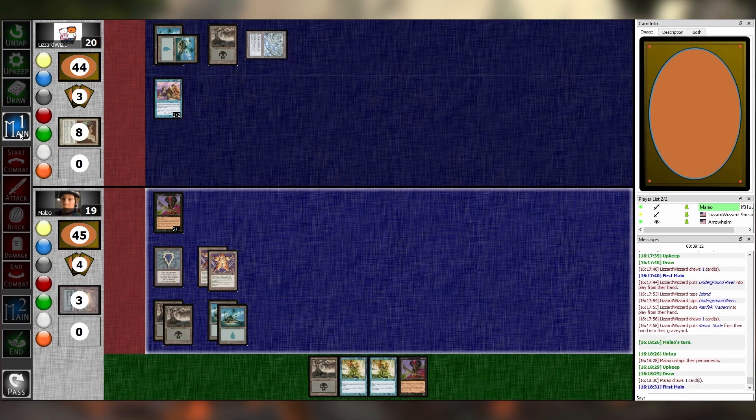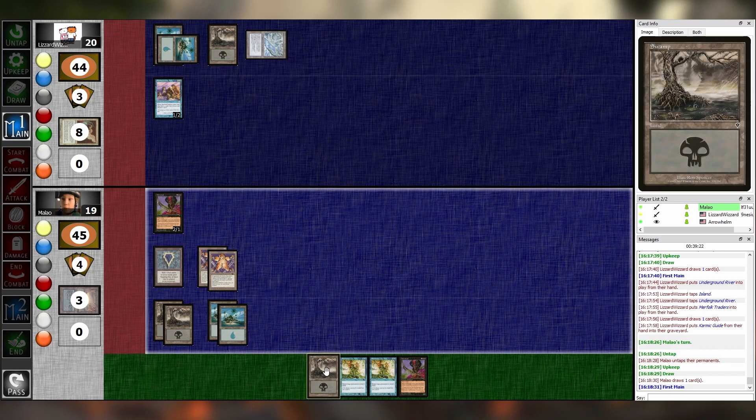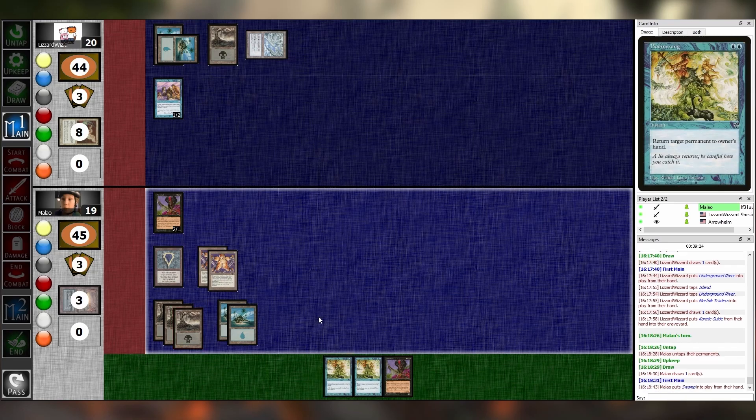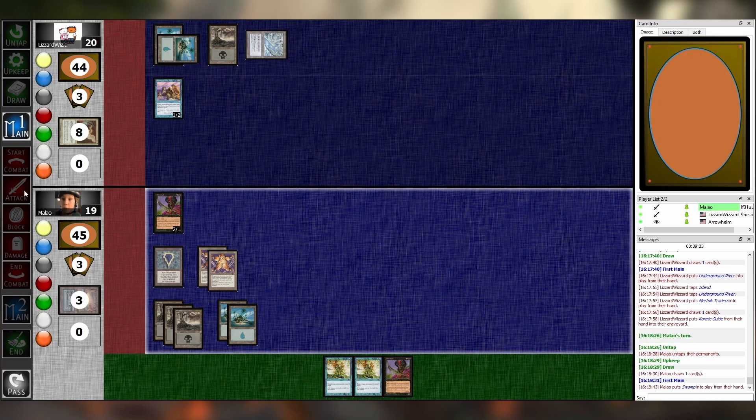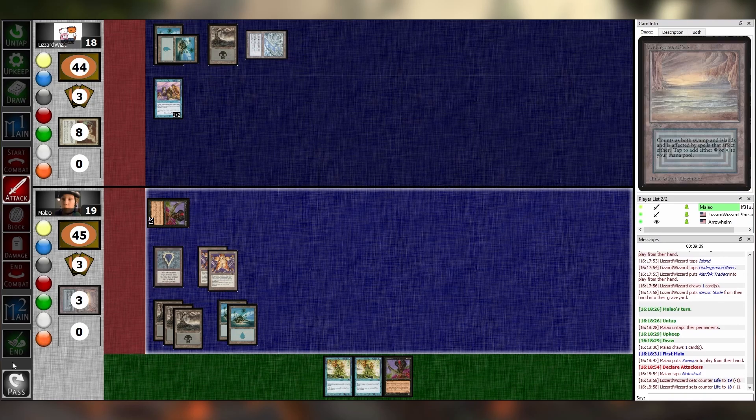Could be Victimize, you know? There are other options at the same mana value. Victimize was printed in Urza's Saga. I play a Swamp. I will attack with a 2/1 first strike. I will take two damage. Pass.